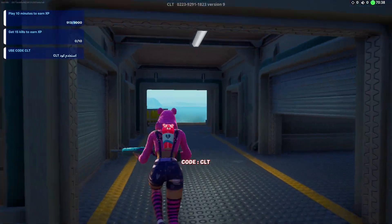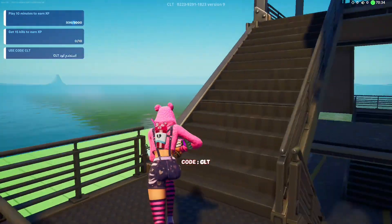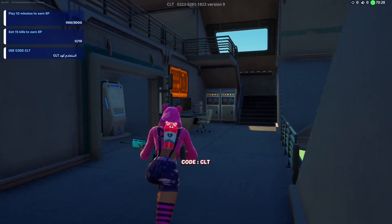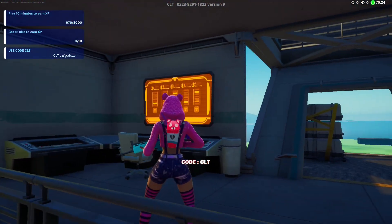This time we need to make our way almost to the top. And right at this control station, look up in the corner for more XP.